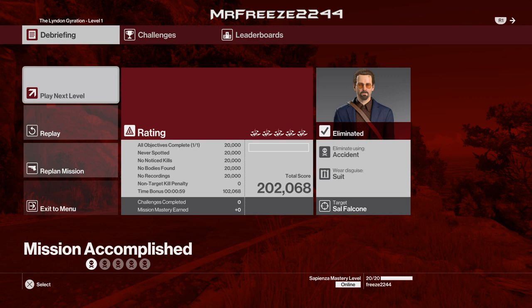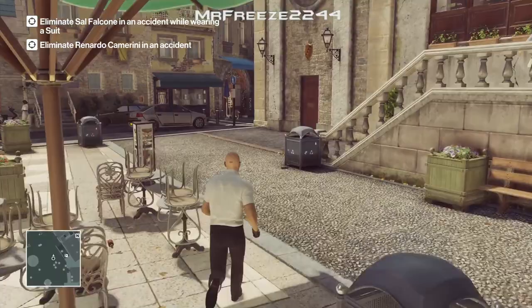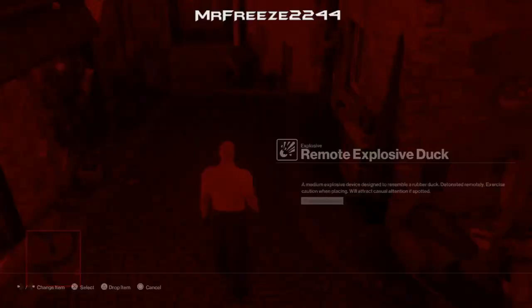For level 2 you need to bring along your ICA Remote Explosive and your Remote Explosive Rubber Duck, which is the red one — along with the ICA Silver Ball. You can choose any suit you want because we have to take out both targets wearing a suit. Just like in the previous level, we're going to take out Sal Falcone first. We're going to make it a lot easier than the previous level — you can do exactly the same thing as I did in that level.